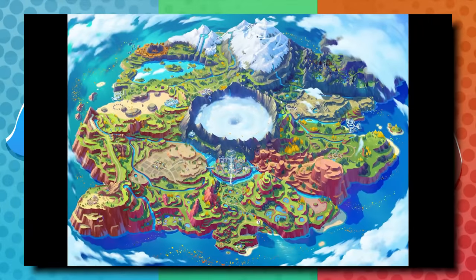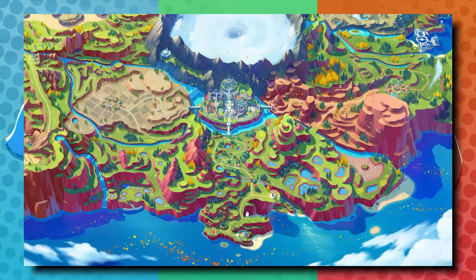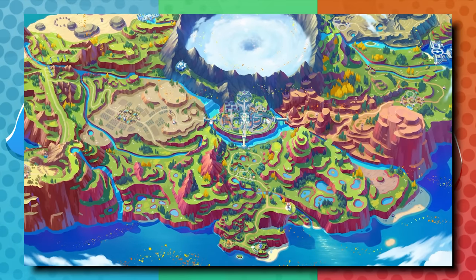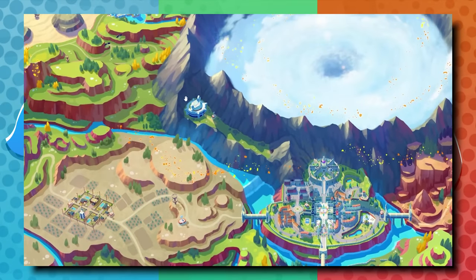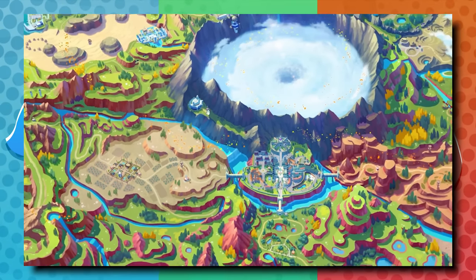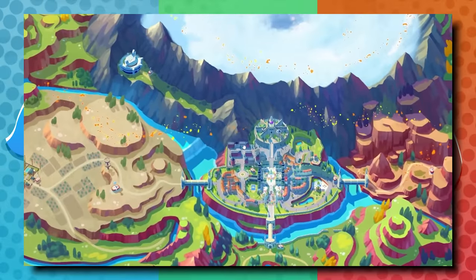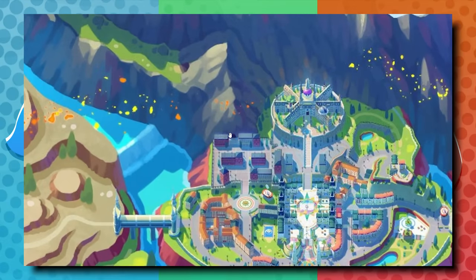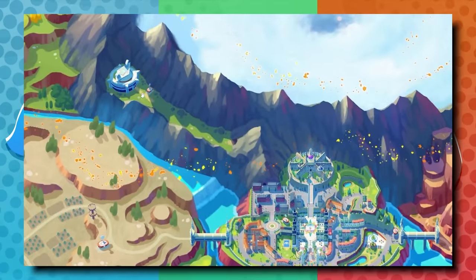If I was going to guess how the game starts — going with the gym path since that's what we know most about — you're going to be able to explore up into here, go into the city, go this way, take on these challenges, circle back to the city, and maybe deal with this institution here, which is connected via a mountain pass. This is the entrance here, and this is the other entrance or exit. So that's how you access this area.